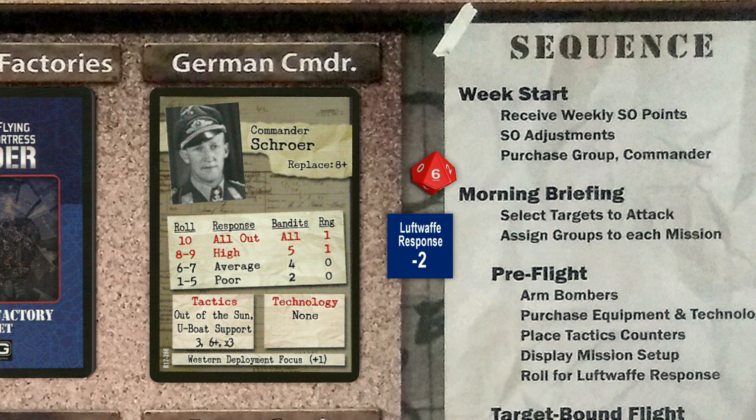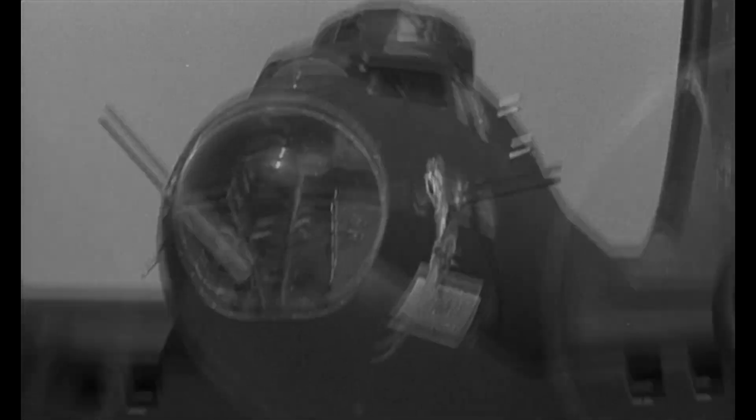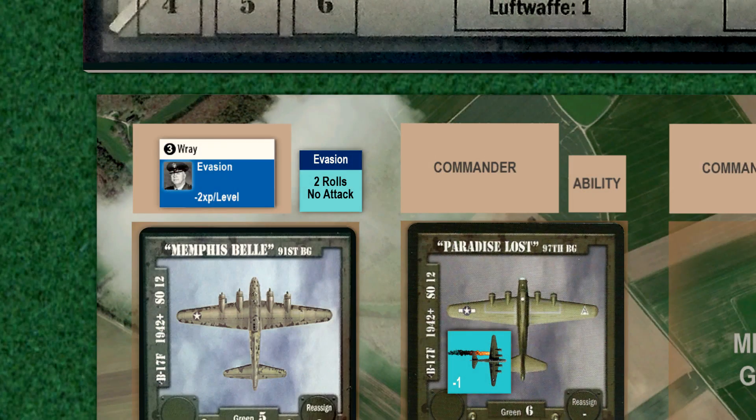Now we roll for the Luftwaffe response from our German commander, and the roll is a 6. When we apply the minus 2 response modifier, the final result is a 4. Another poor response from the Germans — fortunate since our groups will have no fighter protection. Our second mission is underway and we draw a target-bound event card: the Germans are Adapting. We will have to remove any tactics counters from two of our groups. Since we only have one group with a commander tactic, the 91st, we will remove it from our bomber. The tactic cannot be used on this mission.